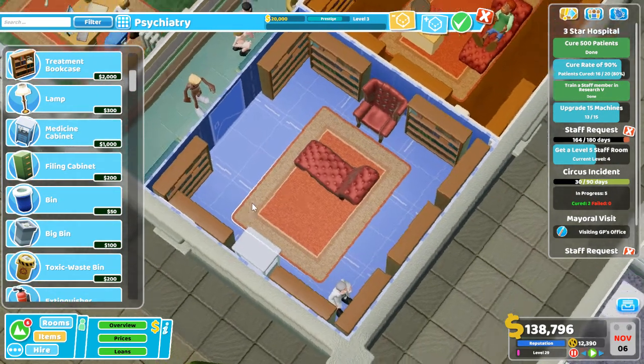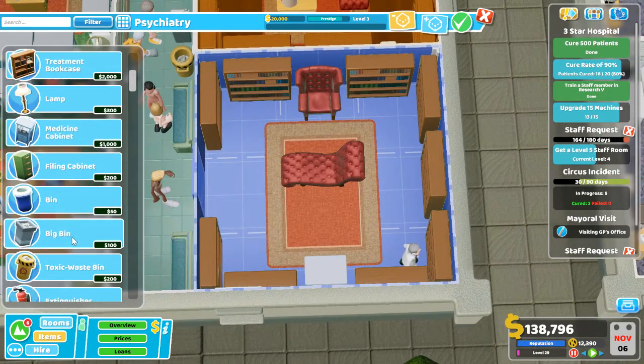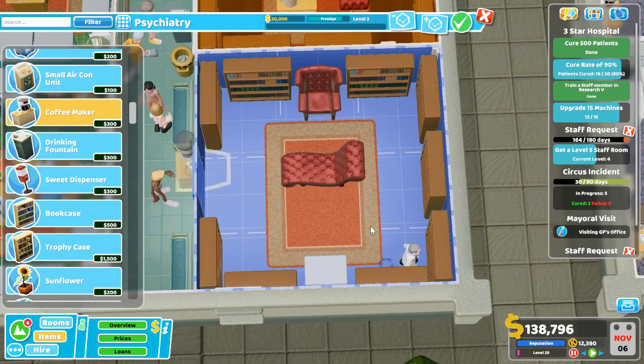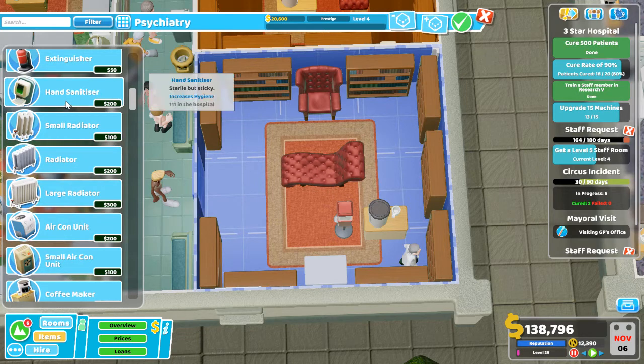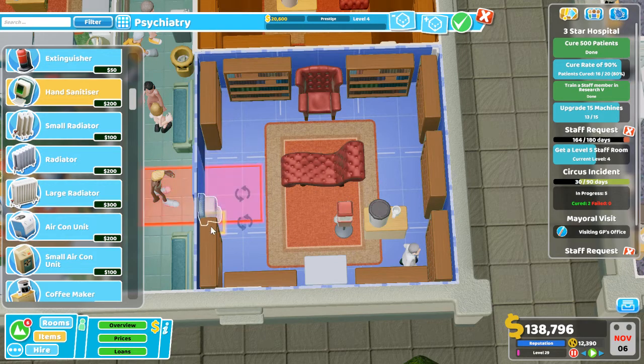Now we've got the essentials in this room. We want the guy to have coffee if we can — see how it fits — put it right there. And then something to eat, because he's a doctor and he likes to eat lots of candy. We'll see if the hand sanitizer fits — I already know it's not going to. And then we'll put a small radiator, or as they say in Long Island, radiator, in a nice convenient place right there.